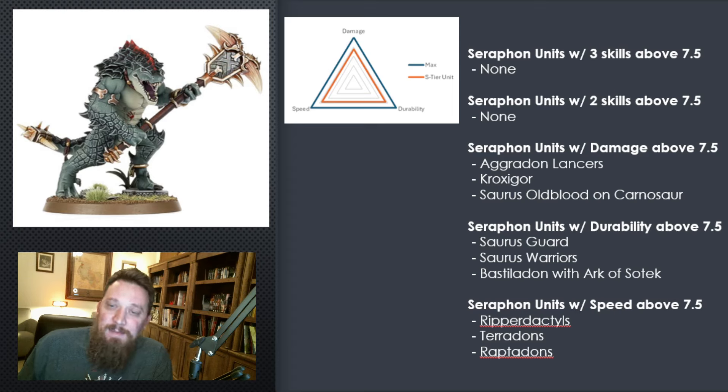Seraphon units with damage above 7.5: Agridons, Croxigor, and the Saurus Old Blood on Carnosaur — which was interesting. Seraphon units with durability above 7.5: Saurus Guard, Saurus Warriors, and the Bastildon. I charted the Arc of Sotek version as it does a little more damage, but all have good durability. Seraphon units with speed above 7.5: Ripperdactyls, Pteradons, and Raptadons. Those are the three unique units that scored in the higher tier for each skill. If you want to skip ahead as we look at each unit, we'll go over them fast — near the end I show how we can buff some units to get two skills above that threshold.